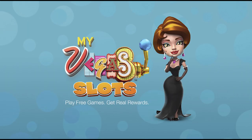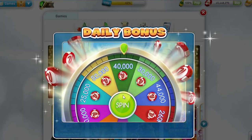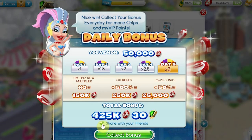How to get MyVegas free chips. MyVegas Facebook has 8 sources of free chips. The first one is your daily spin. This occurs once every 22 hours and delivers a massive bounty of chips. This bounty is multiplied up to 8 times if you log in every day and have at least 50 friends that play the game.